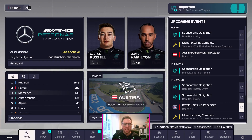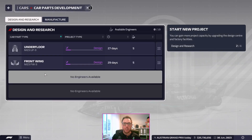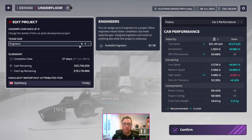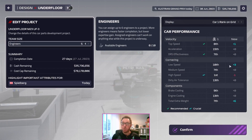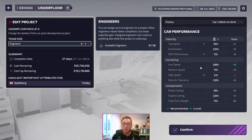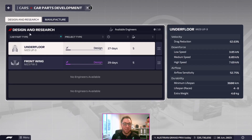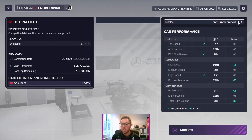I've been busy in the background working on development for the cars, and this is what I've gone with. Underfloor — a third iteration of that — and a third iteration of front wing as well. The new underfloor will give us extra low speed, which is good. We'll lose a little bit on high speed, but that's fine because we're still going to be strong there. We need to improve our low speed performance.